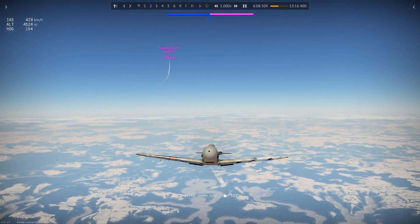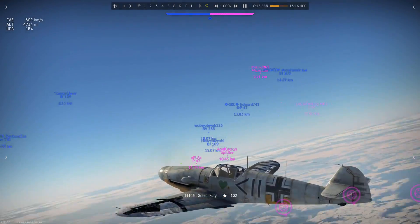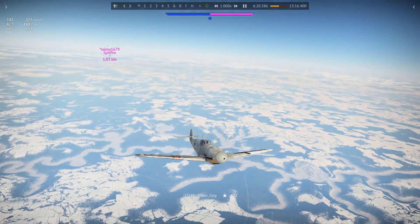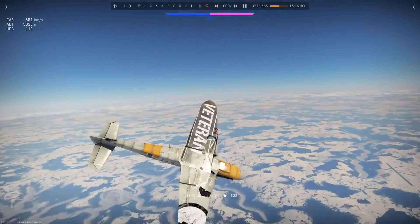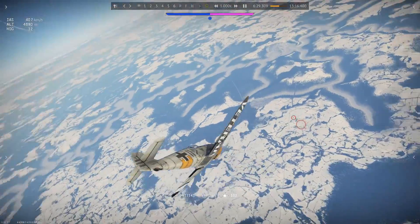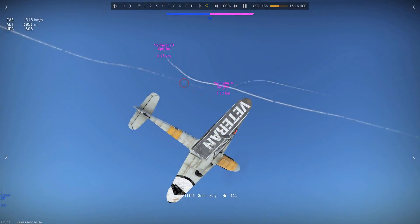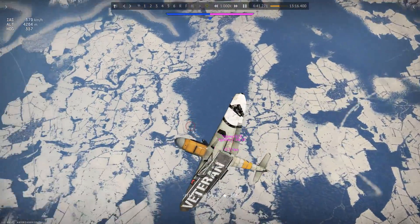Against very aggressive turn fighters, we're gonna split-S pretty decently close to him — probably about 2k or 1k away — then we're gonna pull into him and pull down as soon as he's below us. Watch what I do: I'm split-S-ing right into him, and as he gets closer I'm gonna pull right into him. At these speeds he's got more problems than just aiming, and then I pull down.